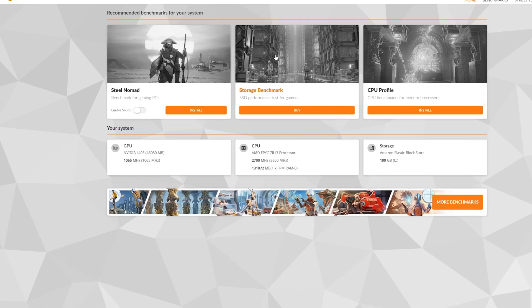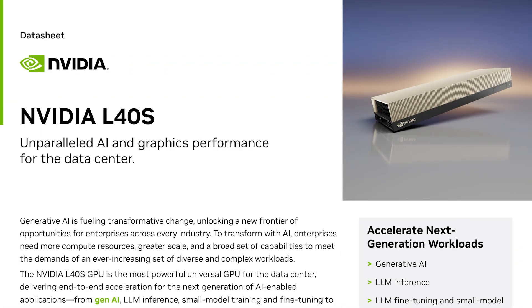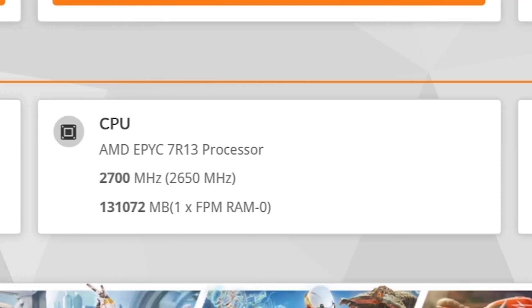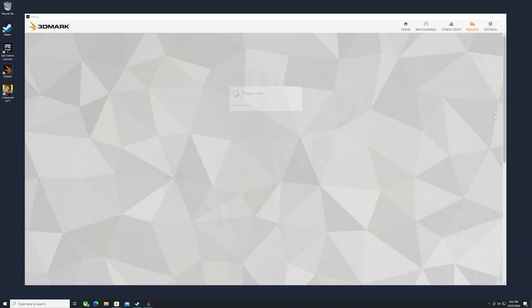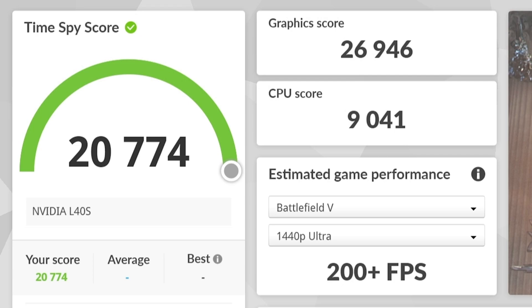Now I'm going to run 3DMark for the full benchmark. If you're unaware, the NVIDIA L40S is the same card they used on the GeForce Now Ultimate tier. AWS is also using third-generation AMD EPYC processors. The overall 3DMark score was great, but the GPU score was much higher than the CPU score, which means the CPU is lacking in this instance.